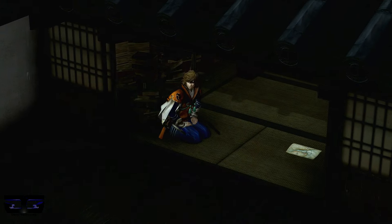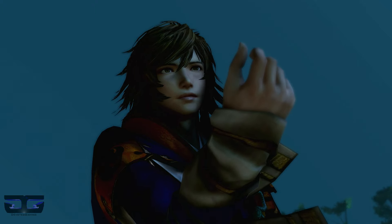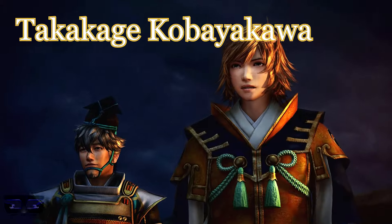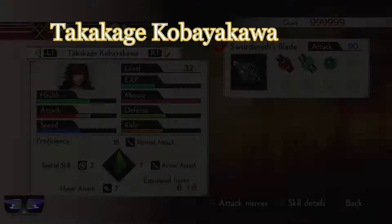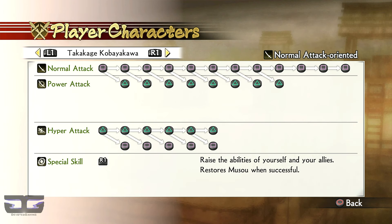Today's character spotlight will feature Takekage Kobayakawa. Takekage is a new character in the Samurai Warriors series. His weapon is a book and sword. He is a normal attack oriented character and he has one of the longest normal attack chains.